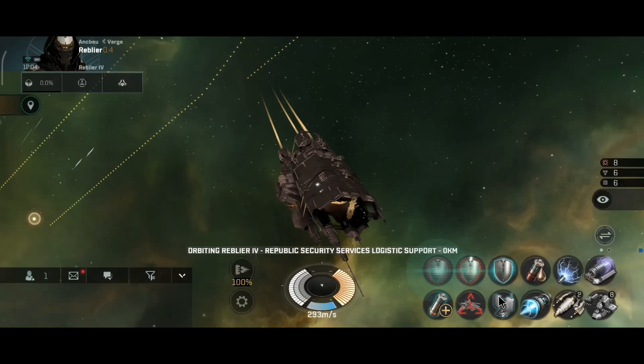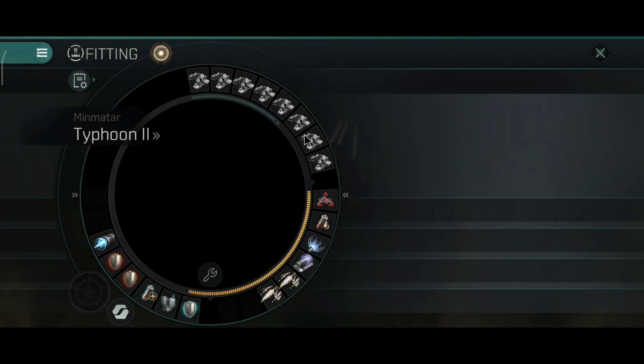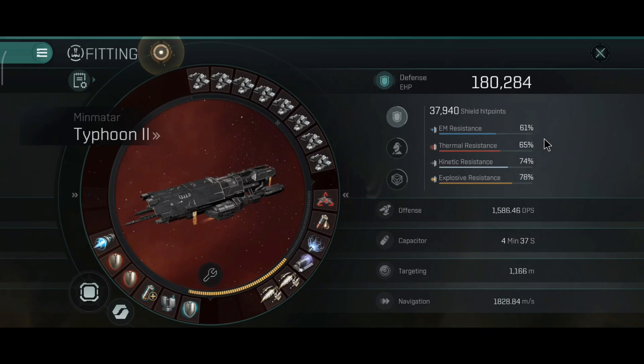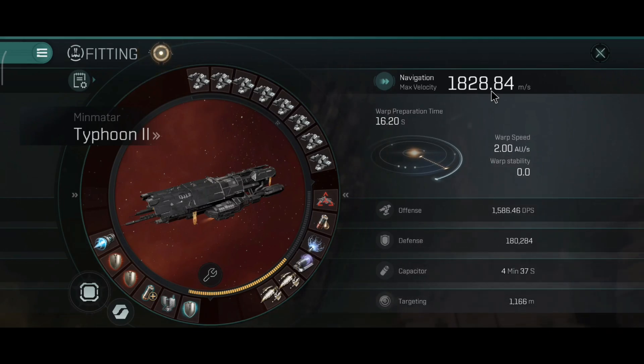Let's take a look at the active stats on the Typhoon and the velocity. The velocity is around 1.8 km per second. The DPS is the same. The resistance looks pretty nice - you can improve it if you want, but this ship relies on long range and speed to avoid damage. If you want to go for tank, you just need to cover the EM and thermal resistance hole and you should be ready to go.